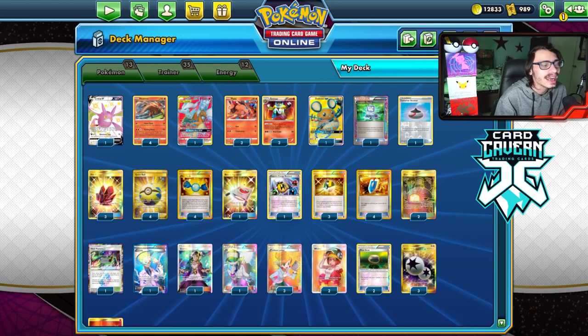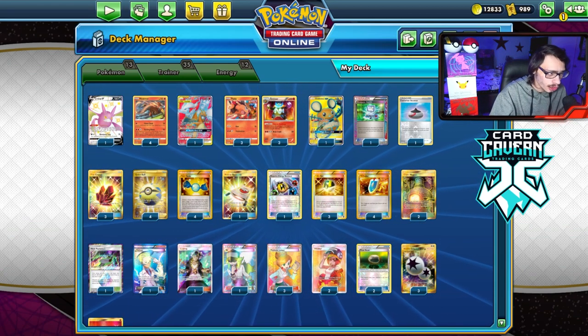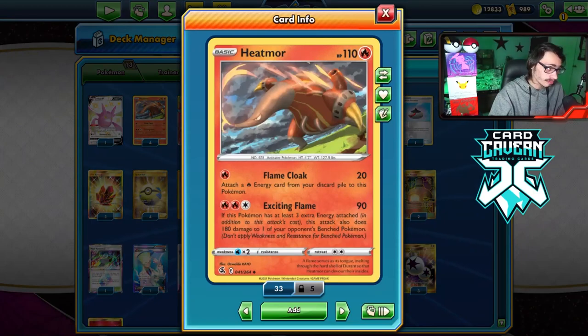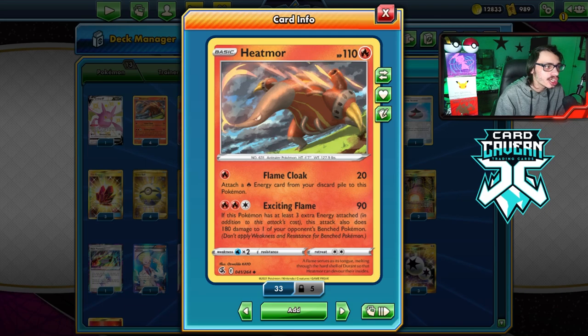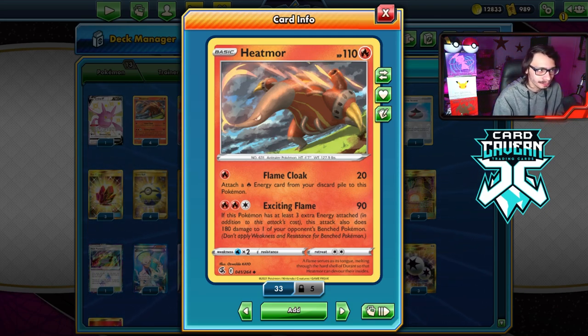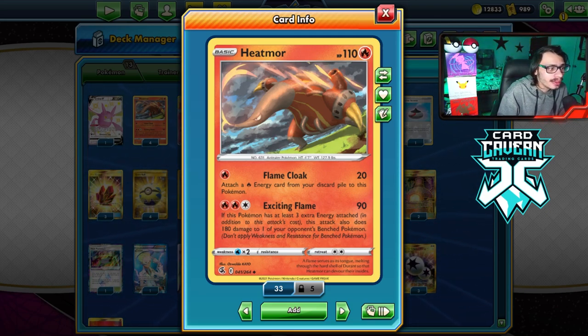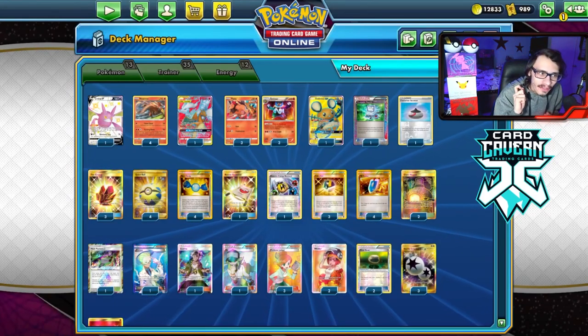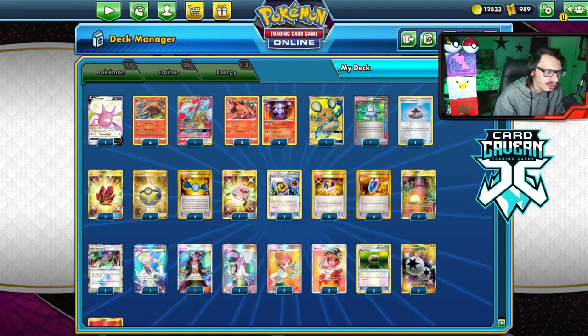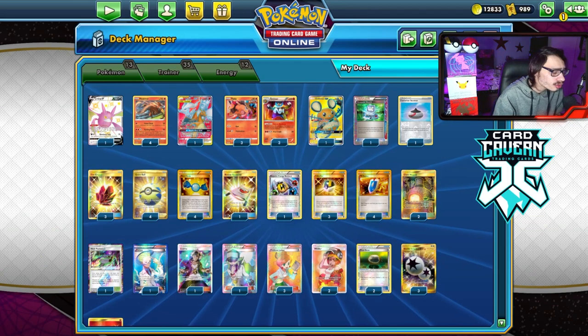You may notice I'm not playing Telescopic Sight in the deck. Honestly, I don't think you need it. Doing 210 to the bench doesn't add much overall because not many expanded Pokemon have 210 HP. Doing 180 damage is perfectly fine — a lot of the Pokemon you might be hitting, like Zacian V, have 220 HP so it doesn't matter. The math fixing with Sight didn't make a difference.